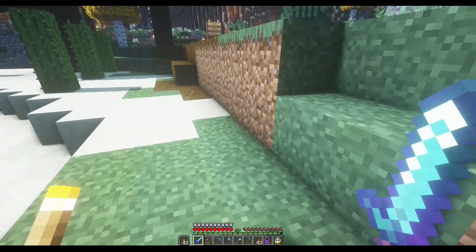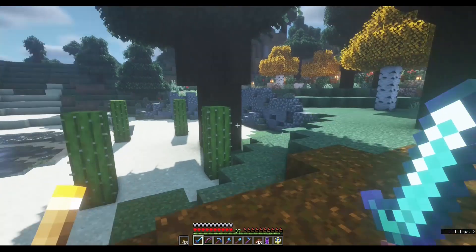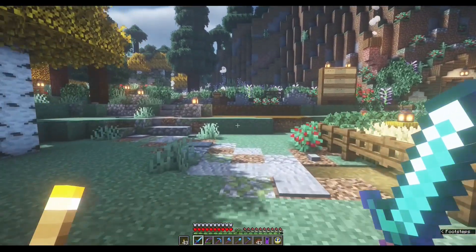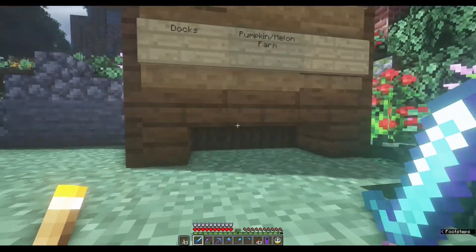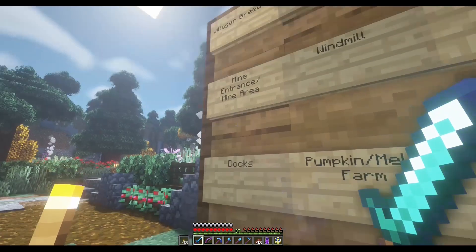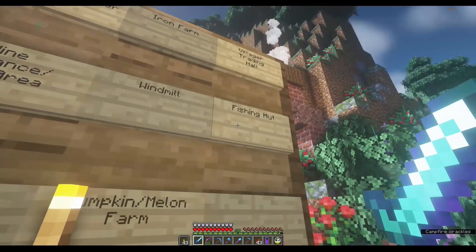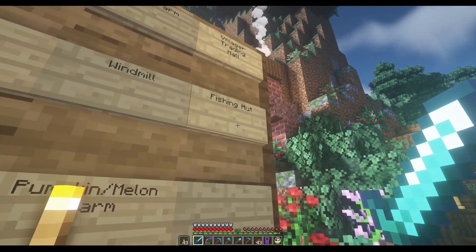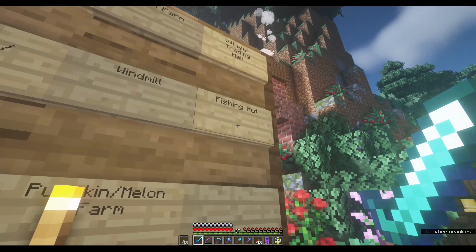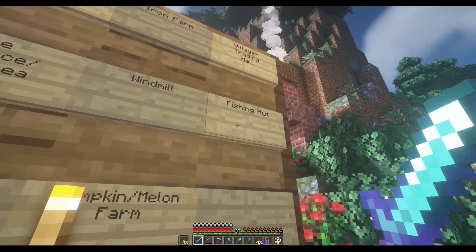I've been exploring, so I might take you to the jungle later — it's pretty far away. I brought cactus from there; they're growing and useful for making green dyes. In between episodes I also added this project board. Some of you left suggestions in the comments about the villager breeder, the iron farm, and the trading hall. I also added a few work-in-progress items like the mine entrance and the fishing hut. After 1.16, the AFK fish farm doesn't work for treasures anymore, but you can still get fish and other items.